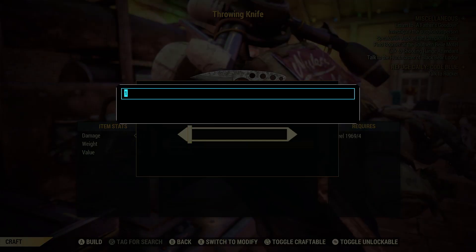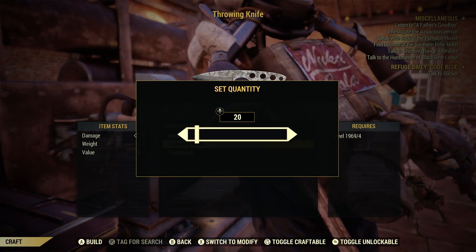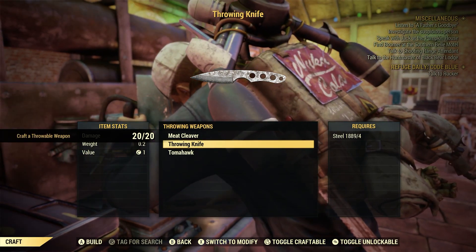Let's go ahead — I'm gonna craft 20 of them. Done. Craft a throwable weapon: 20 for 20. Just like that.